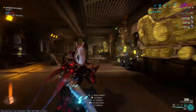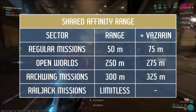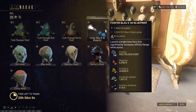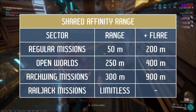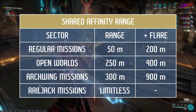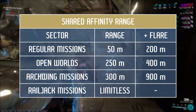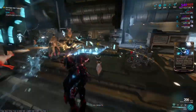First, you can use the main skill of the operator ability Vazarian — it increases the shared range by 25 meters. You can also use flares that NAKAK is selling on Cetus. For regular missions and open worlds, the range increases by 150 meters. In space on Archwing missions, the flare increases range from 300 to 900. This effect lasts 2 minutes and you can use more than one flare on a mission.